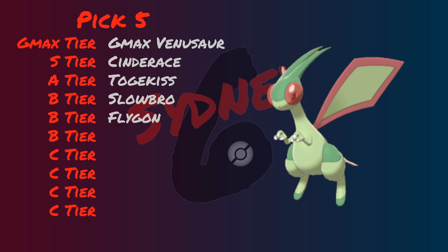Flygon has a priority move in First Impression, some coverage moves like Fire Punch, and can self-sustain through Roost. It's not the bulkiest Pokemon, but it's got a respectable 80 base defense and special defense, a pretty good speed of 100 base speed, and 100 base attack. I don't have much to say since I've never used Flygon before, and I don't often see it being used, so I'm super excited to try it out. Even though I didn't get the Dragon-type I wanted, I'm pretty happy with getting Flygon.